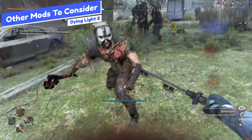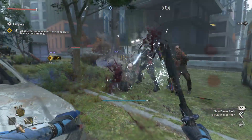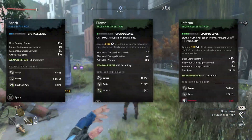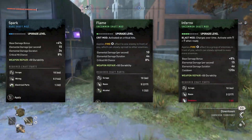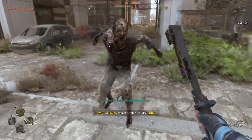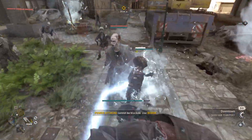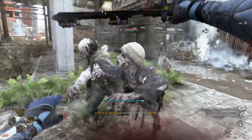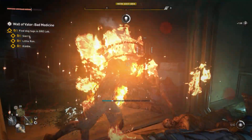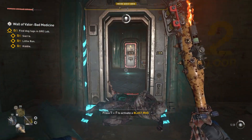Other mods to consider — average mods that are still valuable to use — are the Spark, Flame, and Inferno mods. These activate electricity damage or fire damage and are all valuable. The electricity damage is great because of the stun effect it can do; it can stagger enemies and also chain between one enemy to another, so you can hit multiple with it. Fire is always valuable — in every game fire is one of the best things to use.